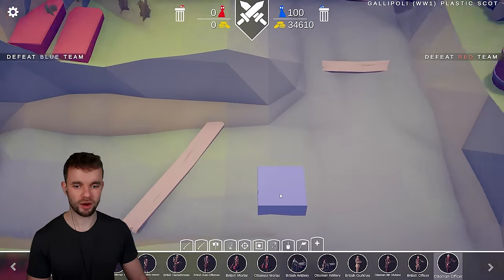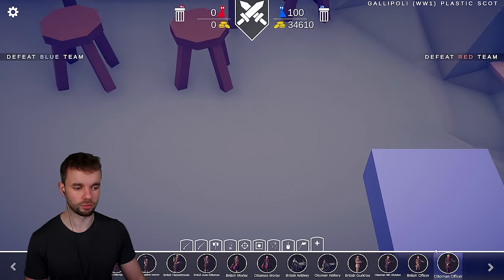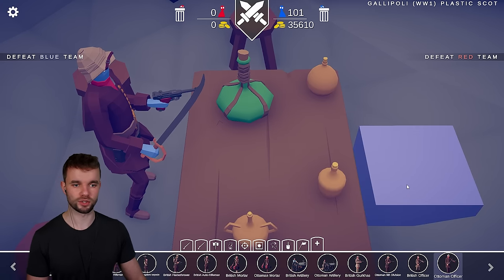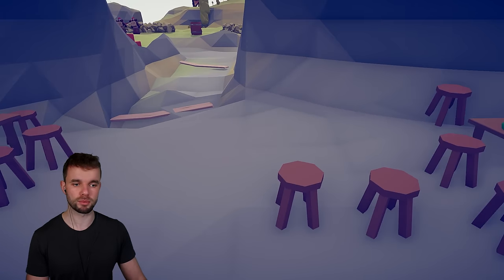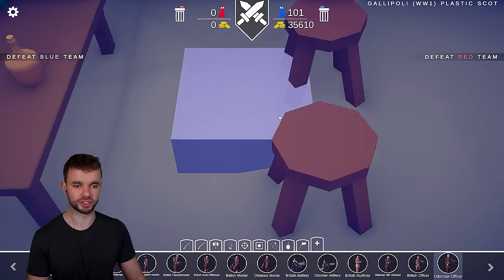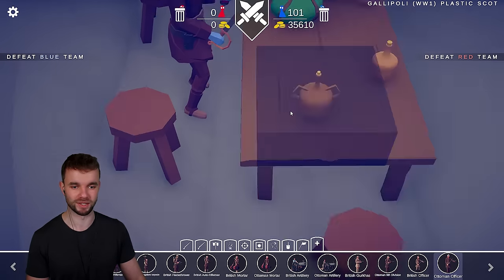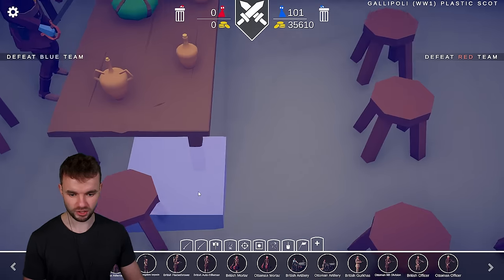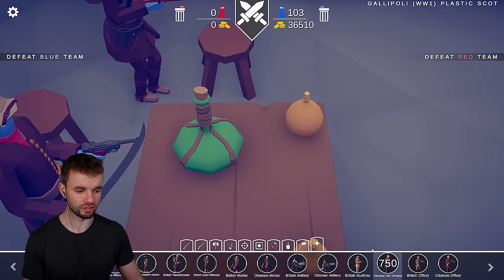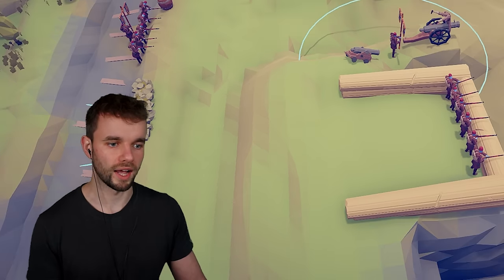Now, don't forget about the lovely tunnel we have down here. We're going to take our Ottoman officer and stick him in here. Seeing as this is Totally Accurate Battle Simulator, I'd love to be able to rotate the camera to place units, but instead we've kind of just got to shimmy around inside. Let's get some decent defenders for this guy — the highly trained veterans, I guess.